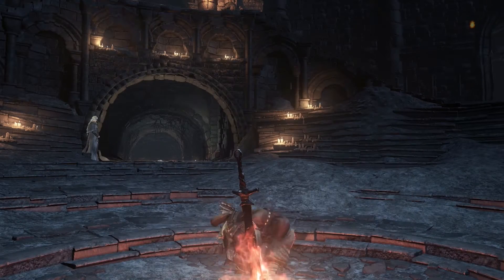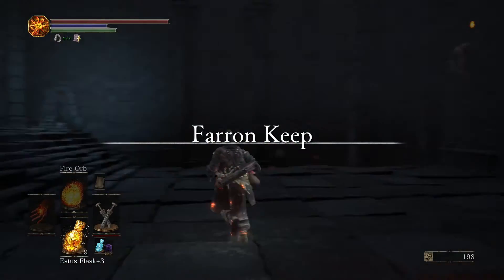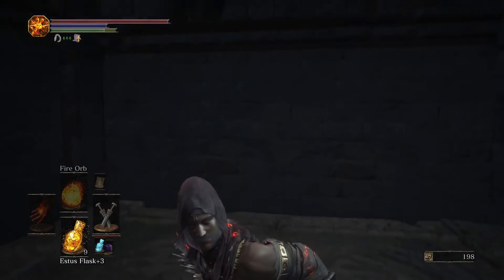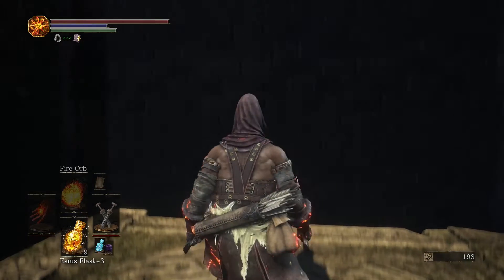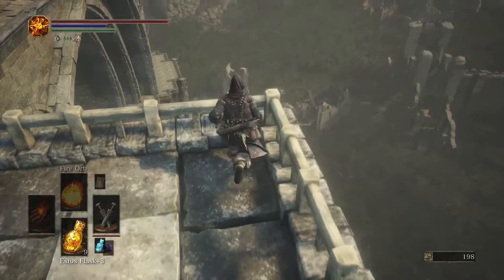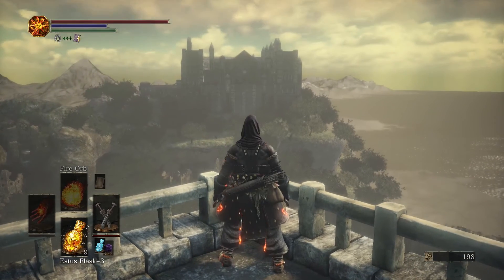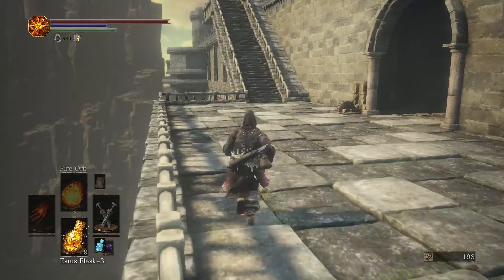Since we found the undead bone shard, let's just use this as well. That's not all there is to this place because there's this fairly big elevator. What's up there is actually kind of interesting — it is a familiar place, and you might not immediately recognize it, but we've technically been here before. From here too, we can see a bunch of places that we're gonna go to. One of those towers is actually one of those fire towers from the swamp, and up there is the High Wall of Lothric.